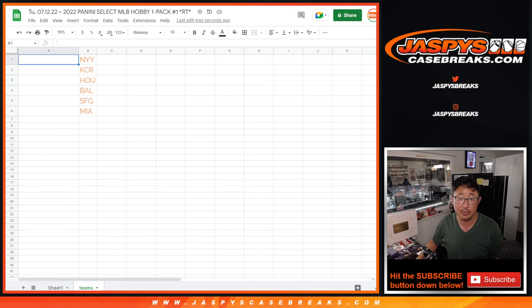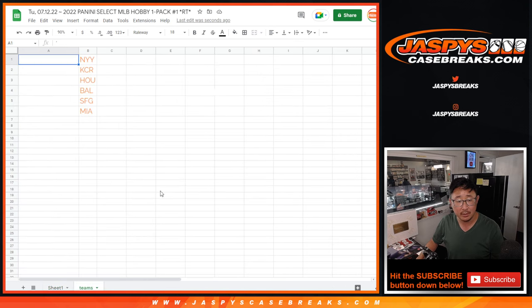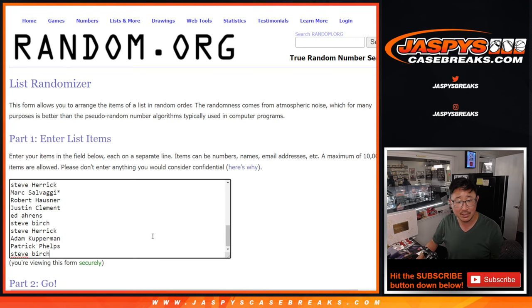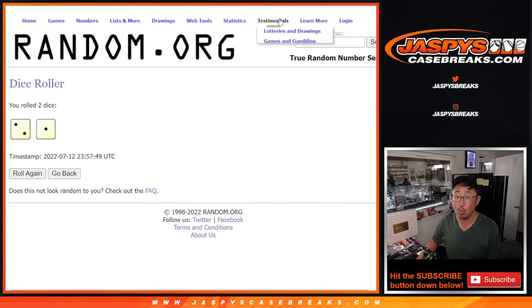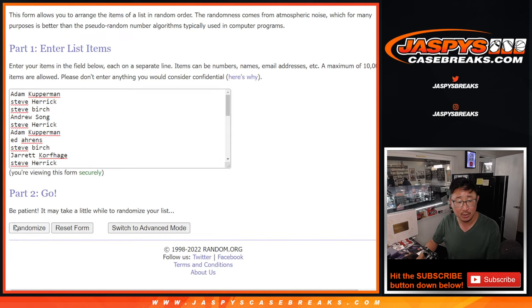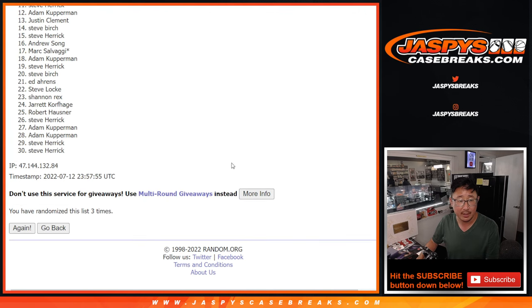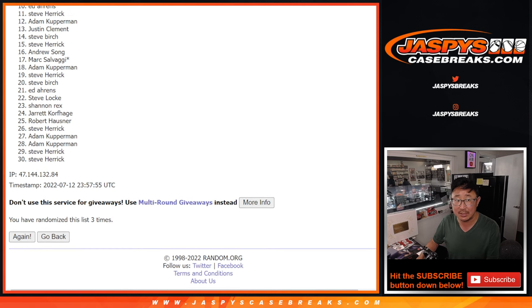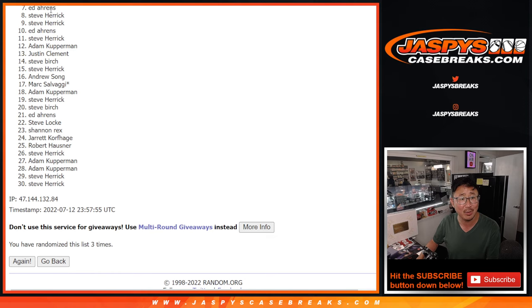But who's going to get those teams? So let's grab the names again, from Adam down to Steve Birch and everyone in between. Top six will get teams. New dice, new list — let's randomize that list. Two and a one, three times. One, two, and three. After three times, just the top six will get teams. From seven on down, very close but not quite.